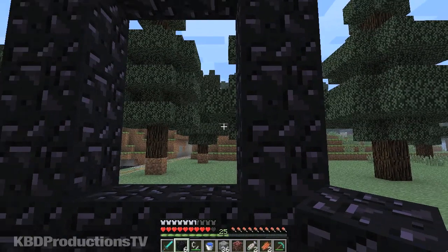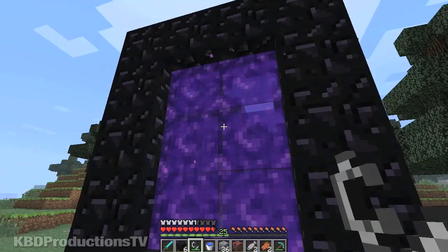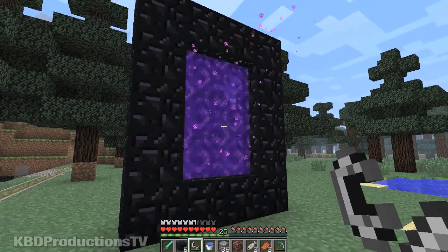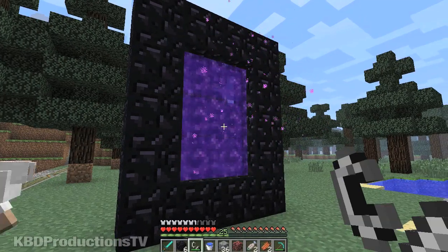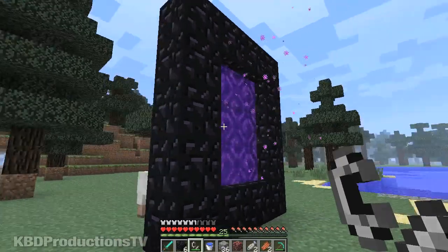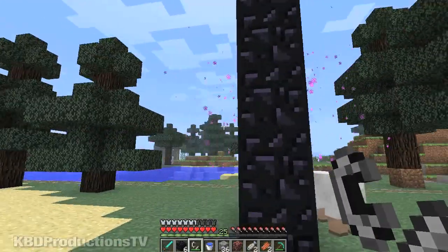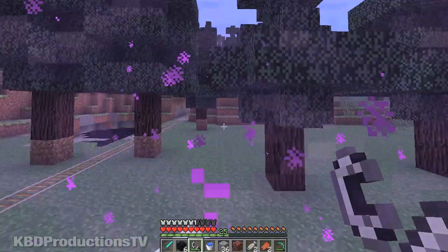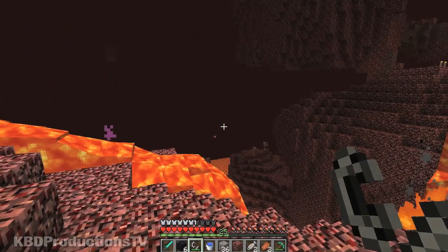This is where we use our flint and steel. Grab your flint and steel and you light that, and that creates your portal to the Nether. Jump in there, grab your Netherrack, and you'll be able to make your fireplace with that. It's the same on both sides. What I've also discovered is if I jump through this portal, I'll actually end up in the exact same spot as my other portal. So this is the same spot.